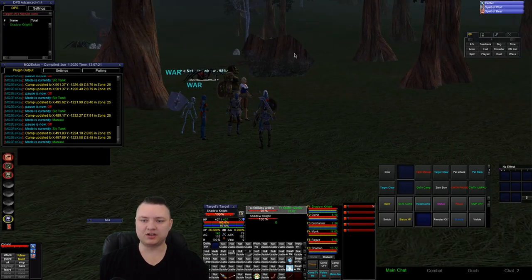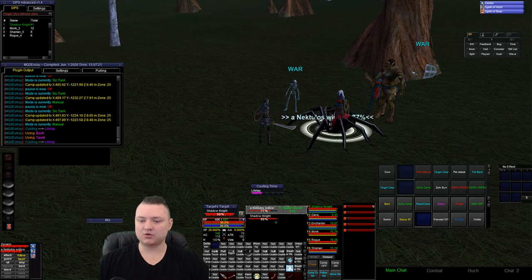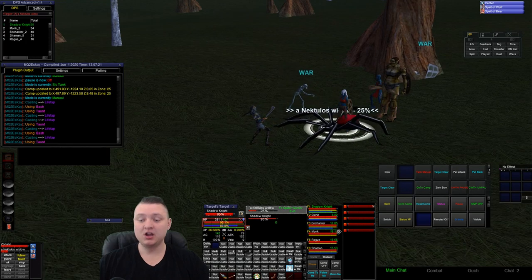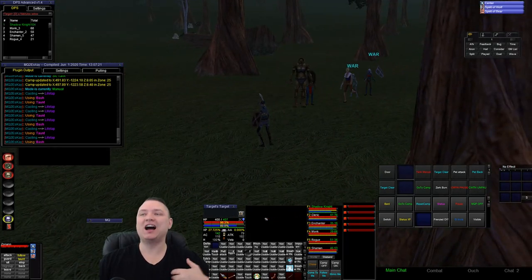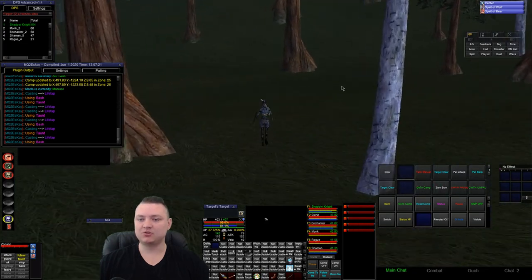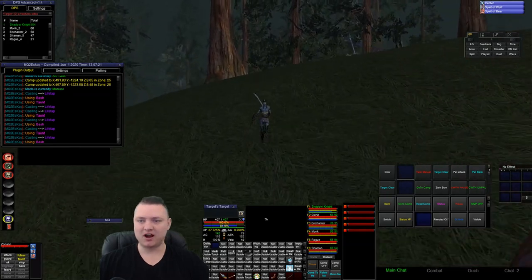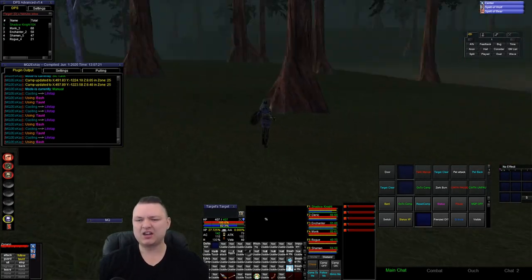I'm just going to life tap the spider. I'm in manual mode, it's coming to me. I turned on attack since I was in manual mode, and as you can see the group started doing their business — they're all going ham. As soon as it dies and I start running away, the group continues following me because I have chase on. With chase on I don't need follow me. But keep in mind: if you target anything, they'll start attacking it. I keep my dudes set to assist at 100, so if you're in chase mode and you target something that's close enough within the camp radius, they're going to attack it. So be careful not to accidentally click on something you didn't intend to fight.